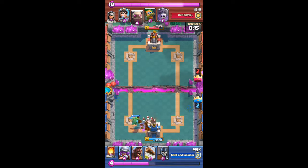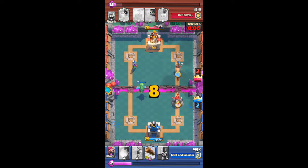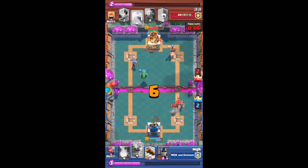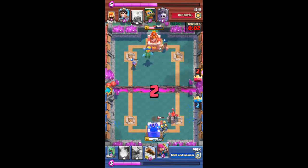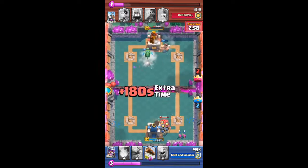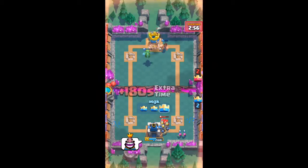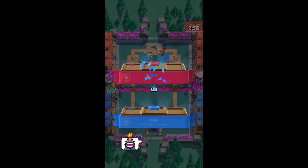This battle is getting really intense and very close to the end — we're basically even, almost at the main towers, and we're both going hard. I just dropped my hog and my musketeer trying to do as much damage as possible. He put his golem with his bandit, but I'm not too worried because the golem isn't gonna get to my tower in time. Look at my hog — boom! Three crown win!